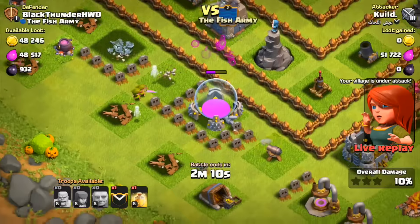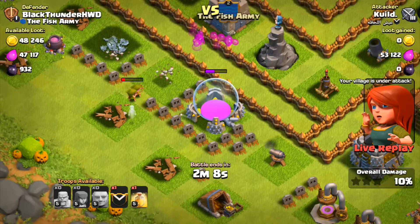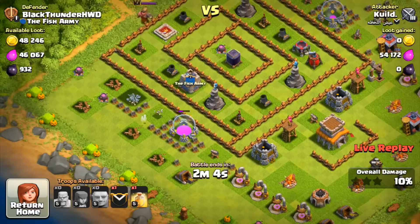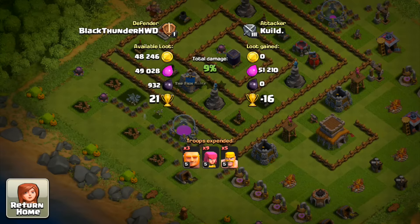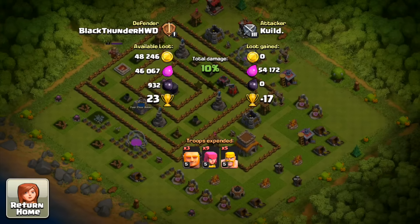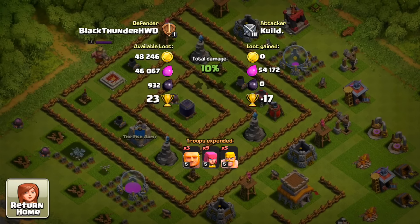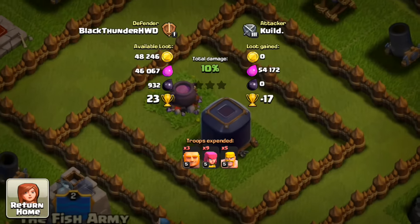The level one cannon and mortar clean up the remaining archers. That's a defense! We got plus 23 trophies, and Khalid walks away with only 54,000 elixir. He never even touched the dark elixir — great result.